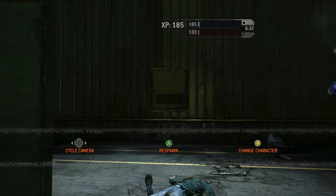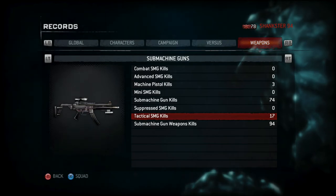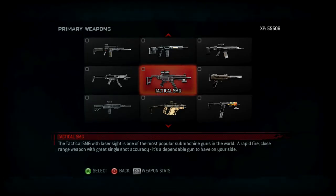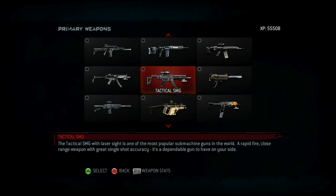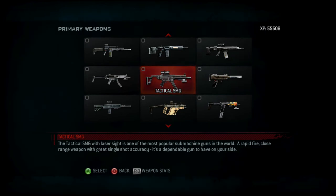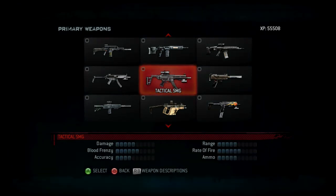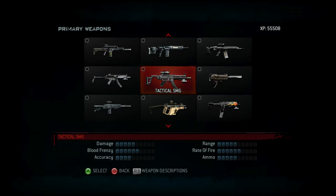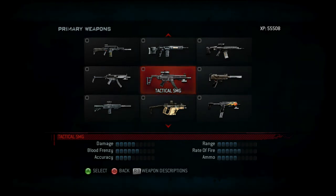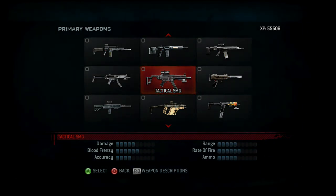That is it for the standard Sub-Machine Gun. Now for the next Sub-Machine Gun, the Tactical Sub-Machine Gun. The Tactical SMG with Laser Sight is one of the most popular Sub-Machine Guns in the world — a rapid-fire, close-range weapon with great single-shot accuracy, it's a dependable gun to have on your side. Statistics: average damage, great blood frenzy, acceptable accuracy, average range, great rate of fire, and average ammo. This seems to be the all-around type of Sub-Machine Gun, good for any situation with really no bad statistic.